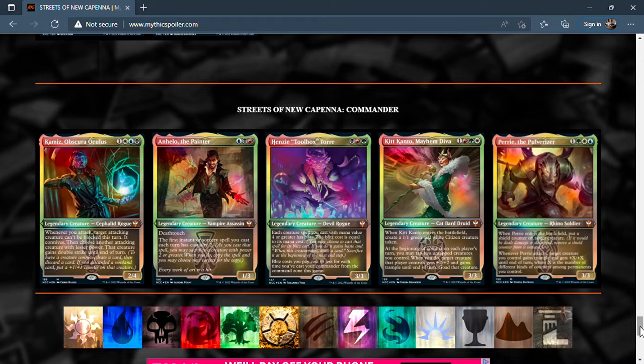Next is Kicko, Wayward Twins — four mana in Naya colors, a 3/3. When she enters, create a 1/1 white-green citizen token. At the beginning of combat on each player's turn you may tap two untapped creatures you control. When you do, target creature a player controls gets +2/+2 and trample until end of turn and is goaded — meaning it can't attack you or your planeswalkers but must attack this turn. She lets you tap tokens to dictate combat on other players' turns, pointing the threat at the table and forcing it to attack someone else. This is definitely a political commander.